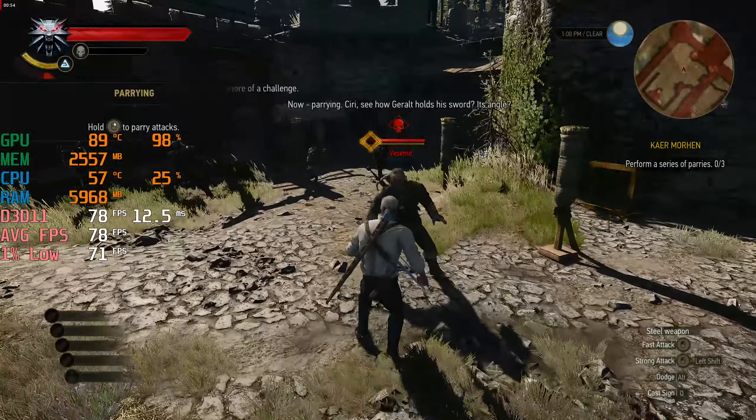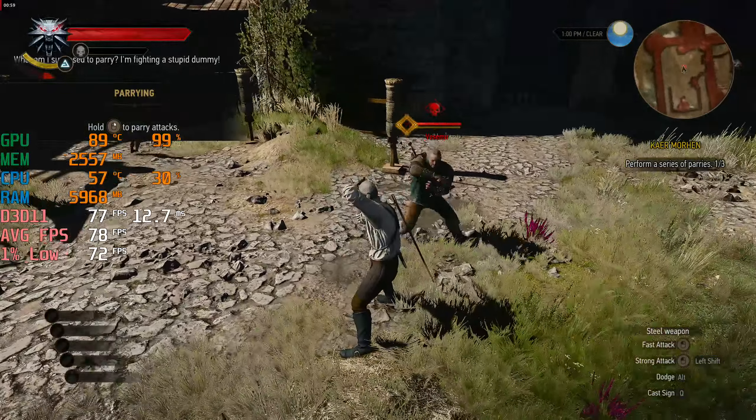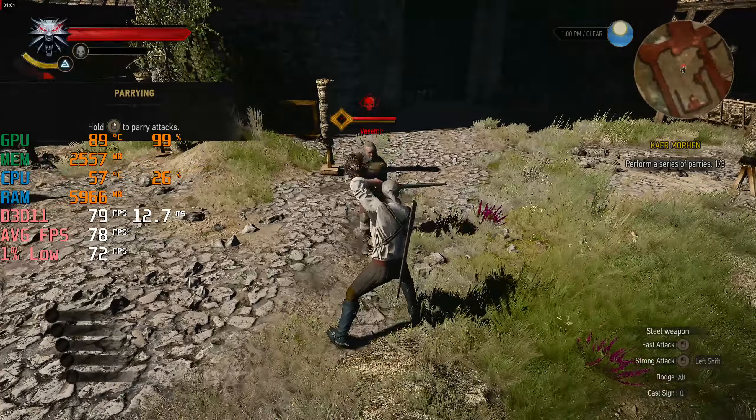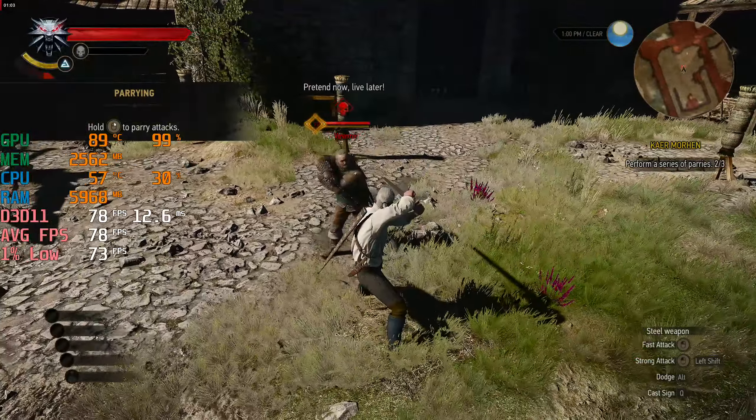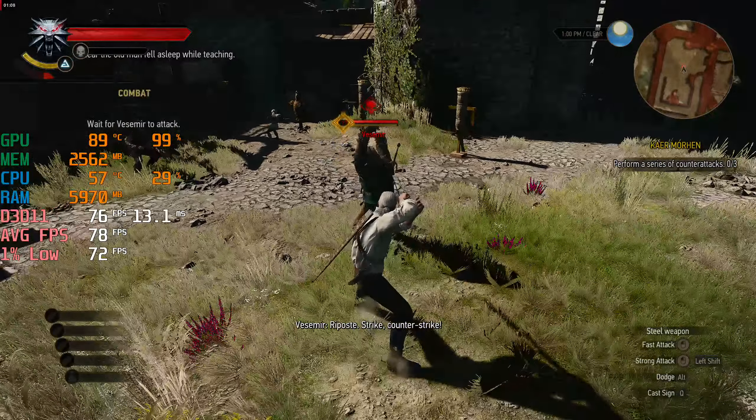Ciri, see how Carol holds his sword. It's angleable. What am I supposed to carry? You're fighting a stupid dummy. Pretend now, live later. Riposte. Strike. Counter-strike.